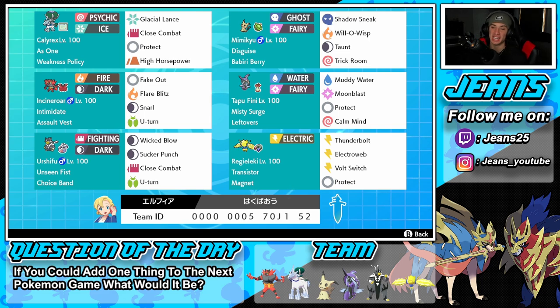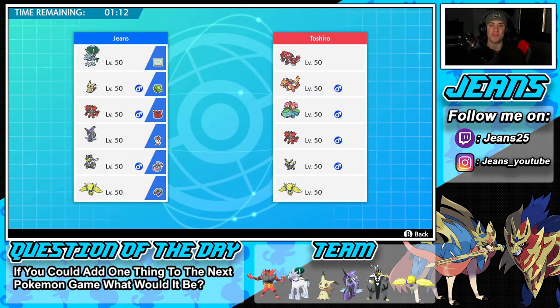Bottom right is our final Pokemon — Regieleki. Regieleki is phenomenal in any series. It has Transistor and a Magnet as its item. The moveset is Thunderbolt, Electroweb for speed control, Volt Switch to pivot and deal decent damage, and Protect. If you want to try this team yourself, the rental code is at the bottom of the screen. Let's hop on the ranked doubles ladder and get some wins with Ice Rider Calyrex and Choice Band Urshifu!